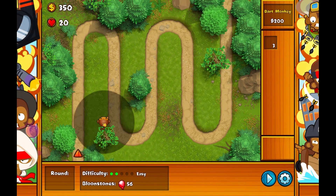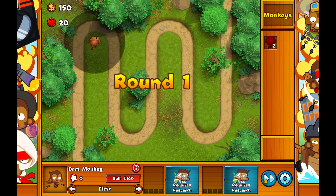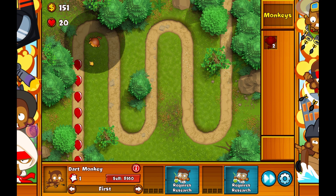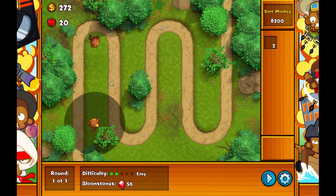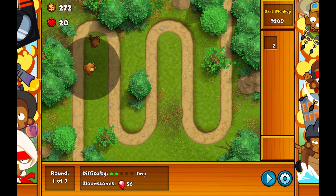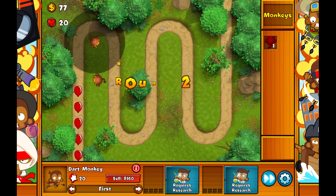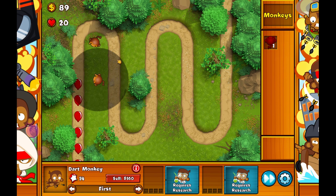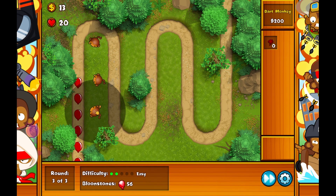We're going to put the dart monkey here because it's going to cover multiple directions instead of just one line going up. See? It saved us. And then we're going to put a dart monkey right here just in case — to get past this guy, this one will counteract that. And the final dart monkey will go right here.